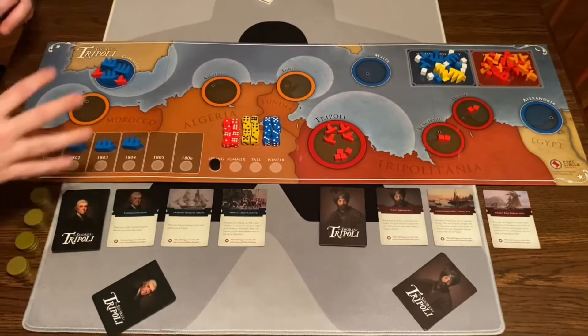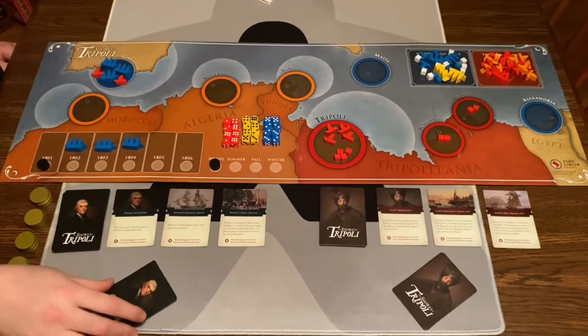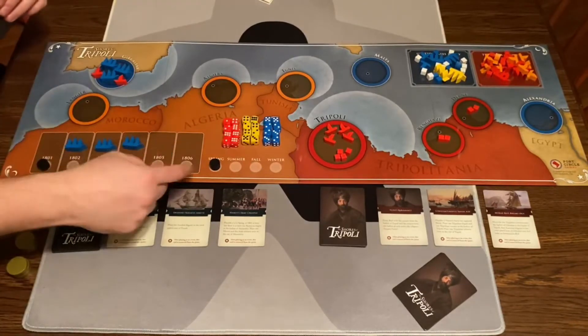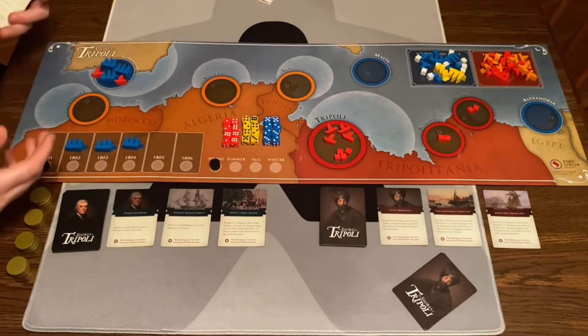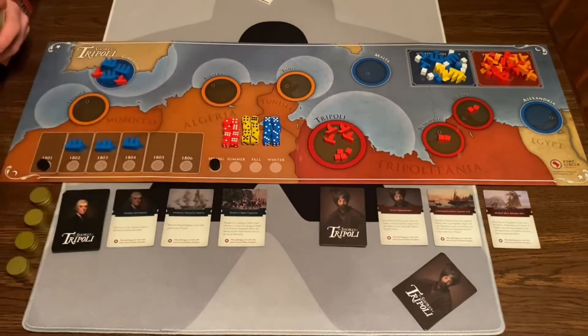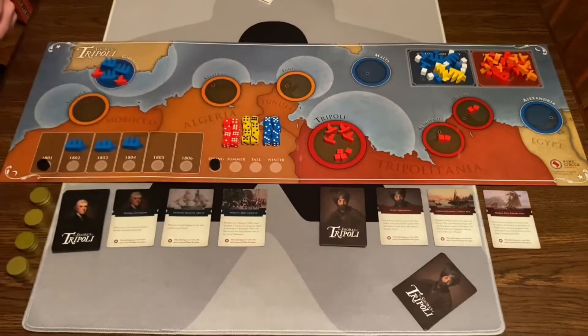I'm not going to go over all the rules — I just want to show you what you do in a turn. Every round there's going to be spring, summer, fall, winter — four rounds each year. You play until 1806 unless somebody wins before that. Each round follows the same order: American player, Tripoli, move the season, American player, Tripoli, and so on.